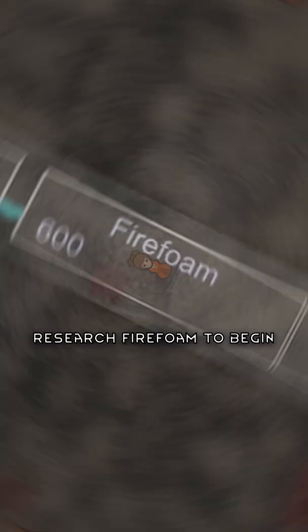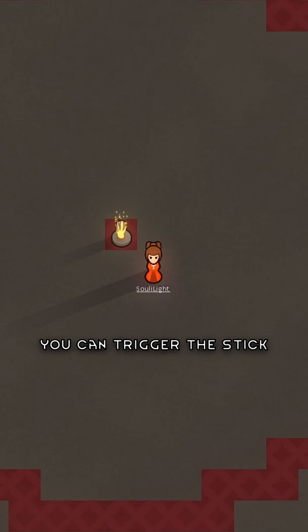RimWorld's fire foam popper busts a white sticky liquid. Research fire foam to begin. It will take 75 steel and one component to construct. You can trigger it manually, or it will go off if fire is within three tiles of it.